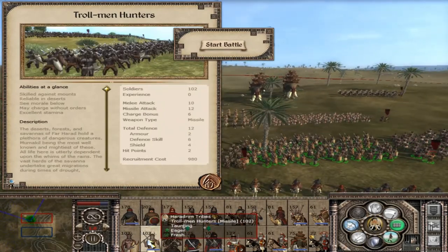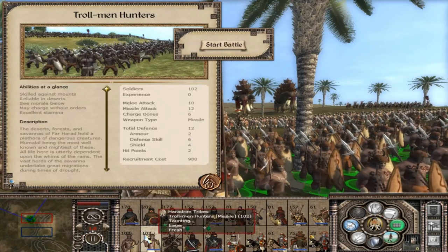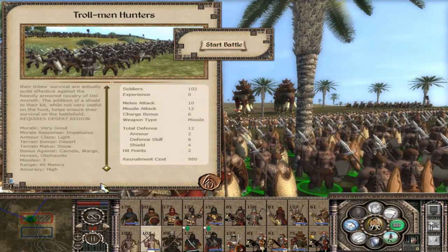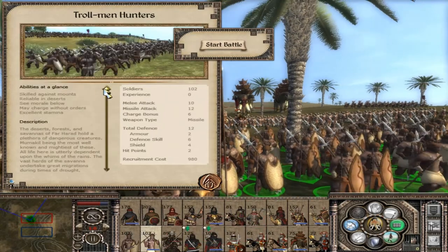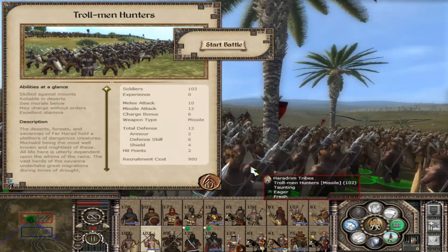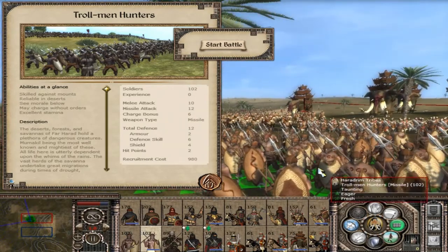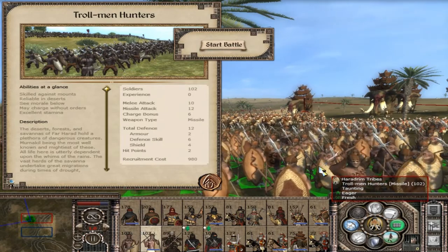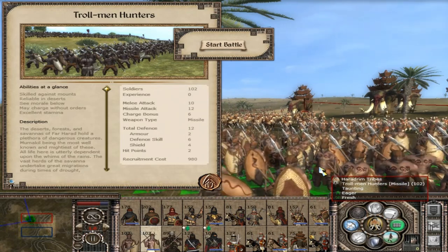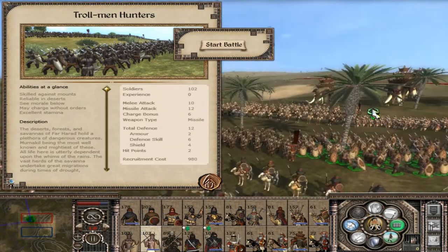The Trollmen Hunters — wielding a massive shield, even though they are a javelin unit they are still almost as good in melee as their warrior counterparts. They also require desert regions. They are skilled against mounts — this is your first gold-tier anti-mount unit at this tier because they have spears as well as javelins. The amount of times I've lost a whole unit of cavalry or a general to these Trollmen Hunters back in the day is ridiculous. My festering hatred for this nation burns at the very centre of my soul.